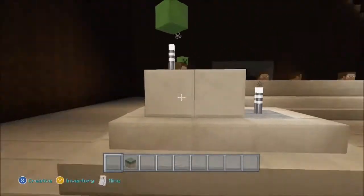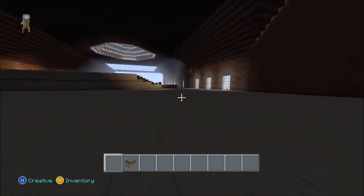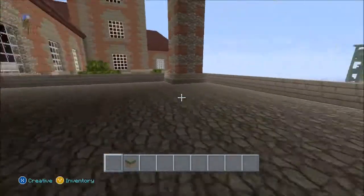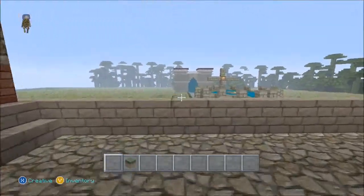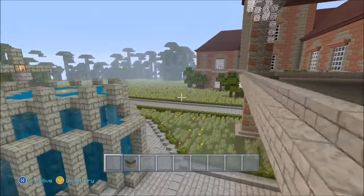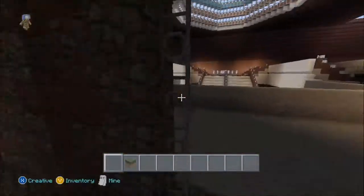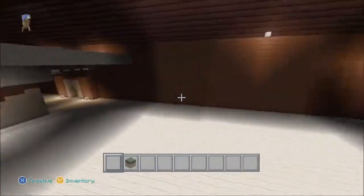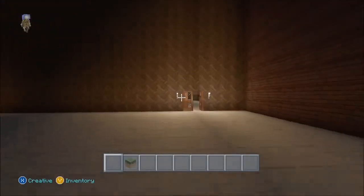We've got the fireplace up there. It's pretty cool, pretty dope. Alright, there's a foyer type thing — I don't even know what it's called. We have this area up here, the overlook, the balcony, whatever you guys want to call it. Don't fall off the edge. There's absolutely nothing over here — not even a second floor.